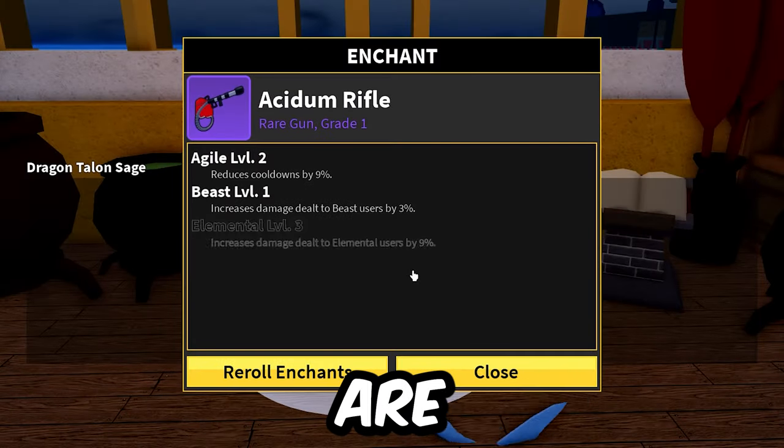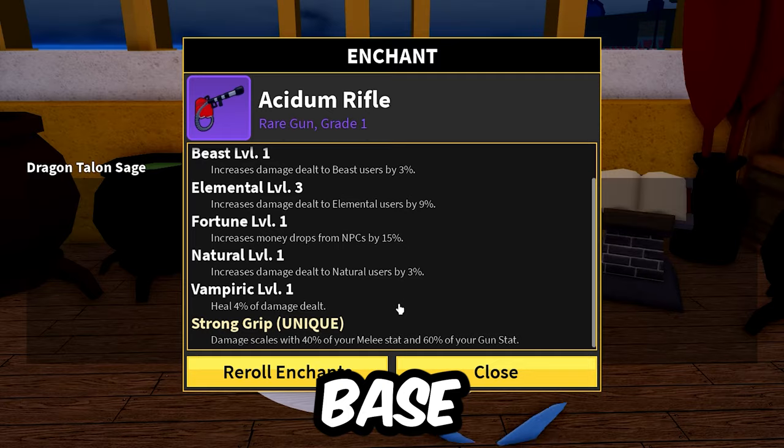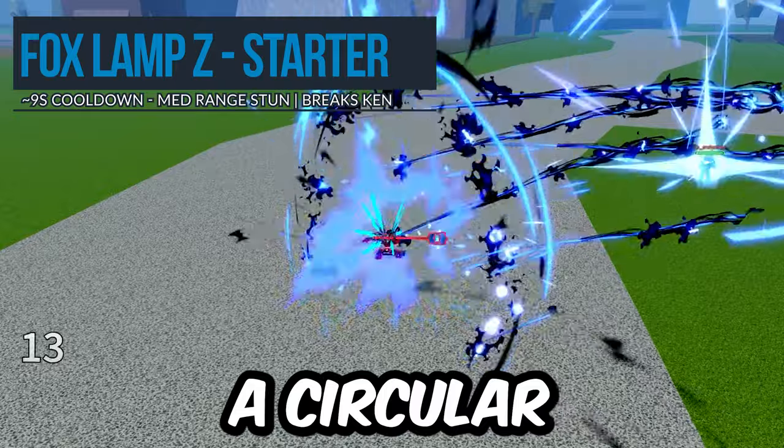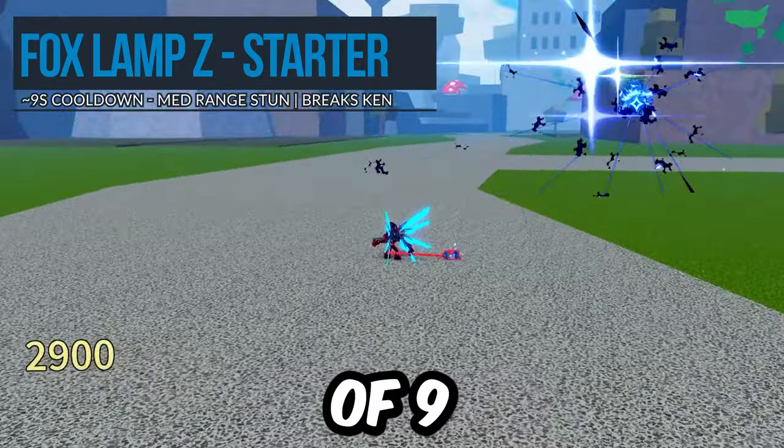With the new enchantments, the numbers are subject to change, so just be mindful of the base cooldowns — they can differ by plus or minus 2-3 seconds. With that in mind, let's get it! Foxlamp Z sends a circular projectile wherever you aim it with a cooldown of 9 seconds.